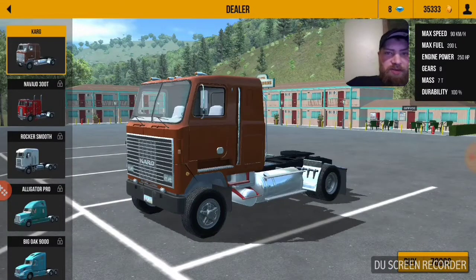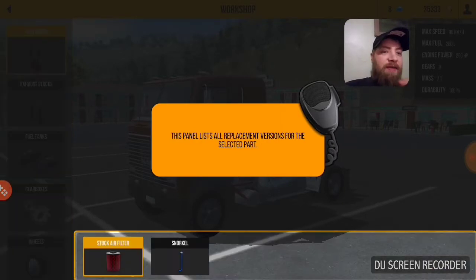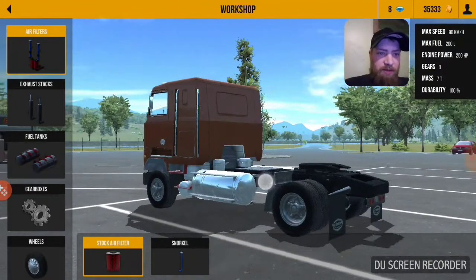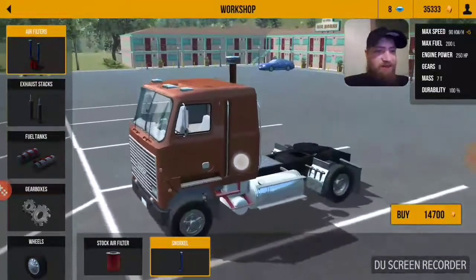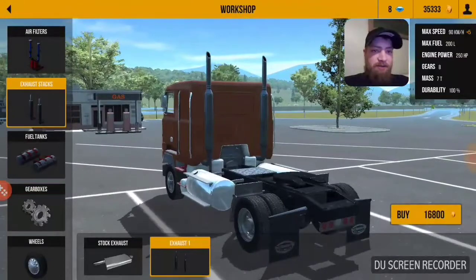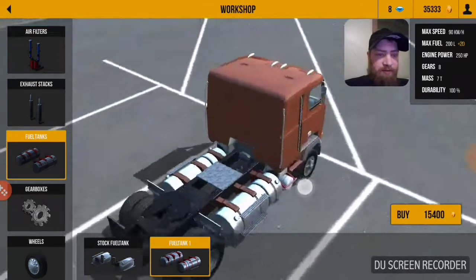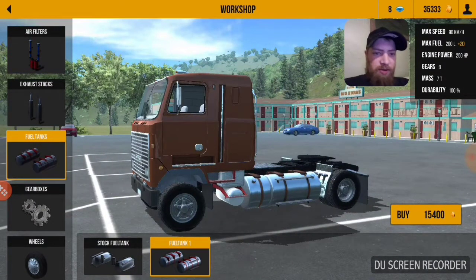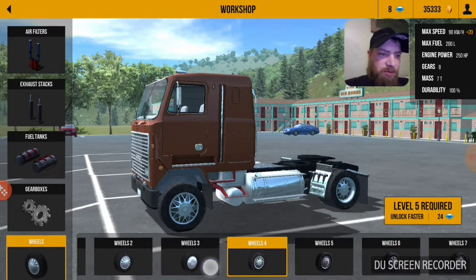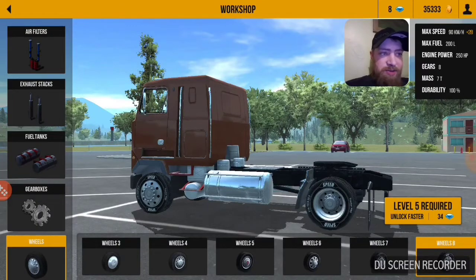Let's see if I can do this again without it freezing. We'll go back, customize - okay, here we go. Now this is something I really like about this game. Air filters - you can throw a snorkel on there, we've all seen the old school cab over with the snorkel. Stock exhaust - we can actually put stacks on the thing. Tanks - we've got 200 liters or 220 liters, gains 20 liters. Gearbox - we can add a gear, make it a 9-speed over an 8-speed. Wheels - you've got all sorts, including what kind of looks like alcoa wheels that add 28 kilometers an hour.